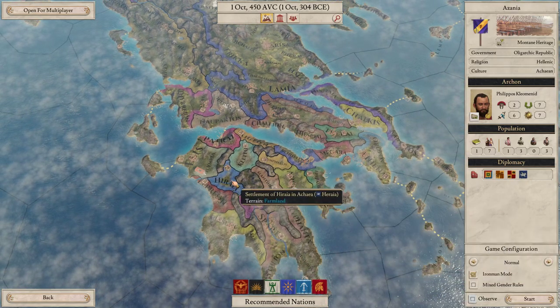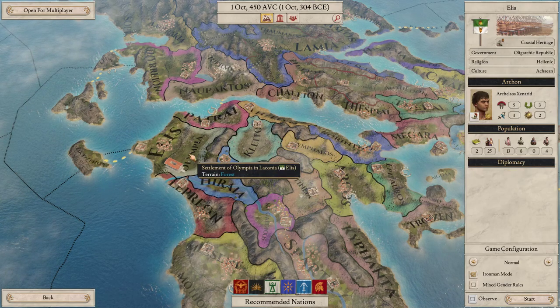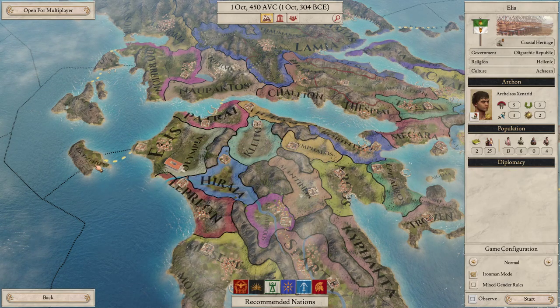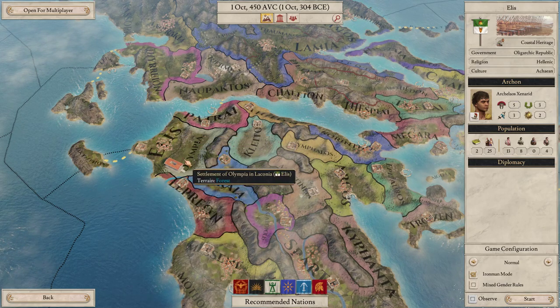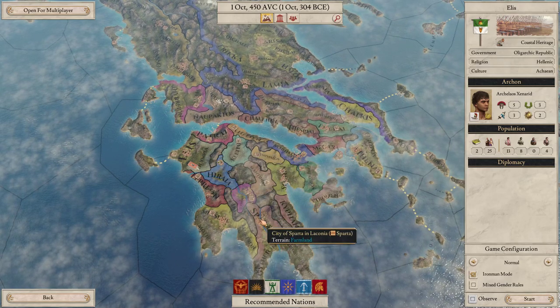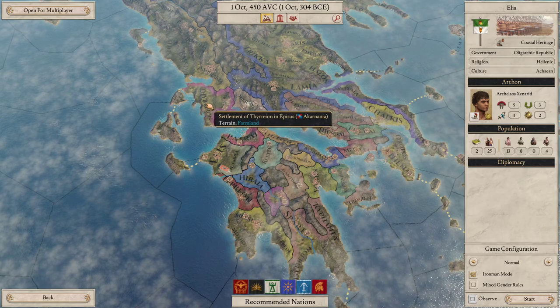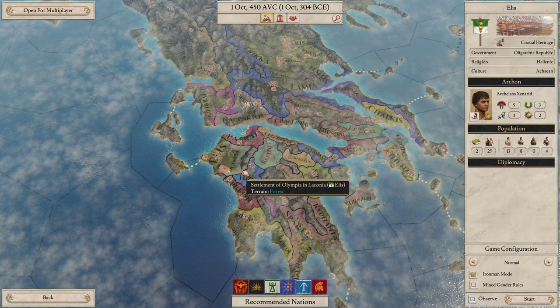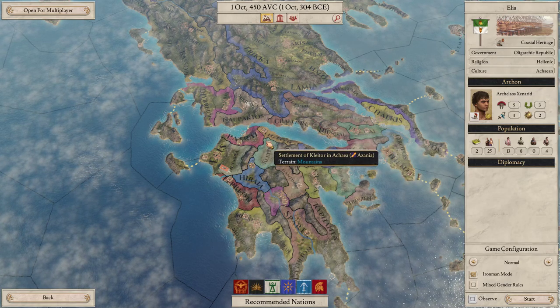We'll try and go for the Pan-Greek League, so we need to pick one of these republics and control all of the Greek region. We are going to be playing on Iron Man. Maybe stick with this one — he seems to have three provinces, reasonably strong, reasonably out of the way, not close to Sparta, who I presume will start killing everyone around them. We'll be a bit cowardly.